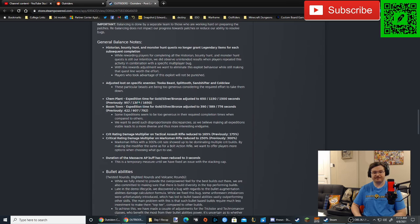Adjust loot in specific enemies: Tuca Beast, Split Tooth, Sand Shifter, and Cold Claw. These particular beasts are being too generous in their loot drops considering the effort required to take them down.